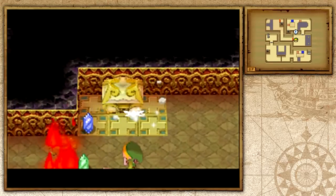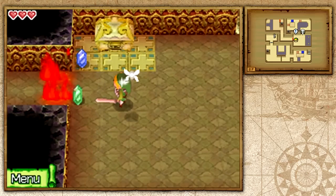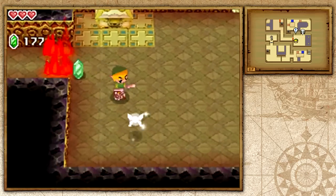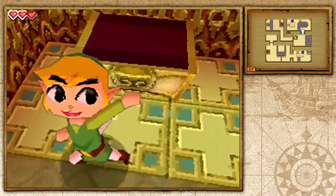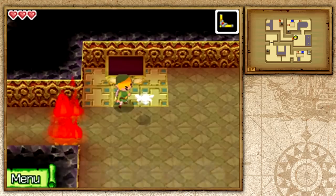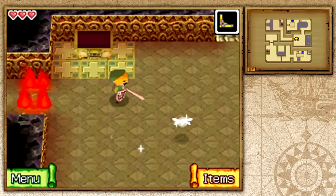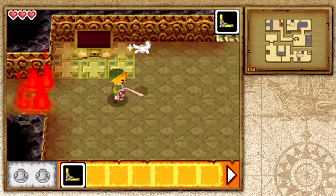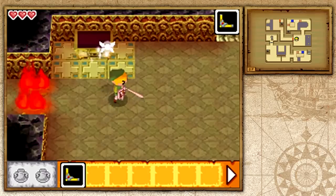There's a chest up here that looks similar to the chest in the Temple of the Ocean King that gave us the sea chart, meaning it's more valuable than the small brown chests. Let's open it up and it's going to give us the boomerang — this is the item of the temple. We have an item slot to carry multiple items and two potion slots. You don't have to collect bottles; you just buy potions and they go straight into your bottle slot.